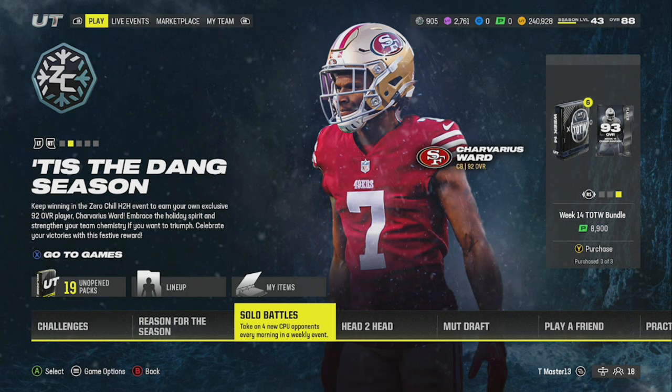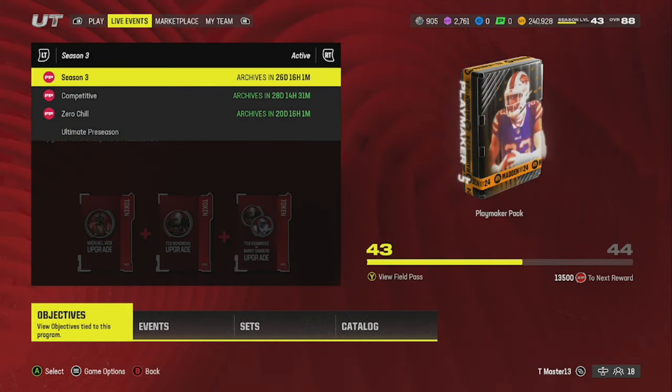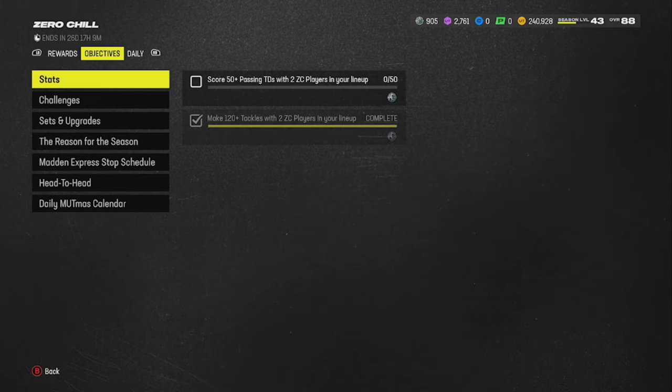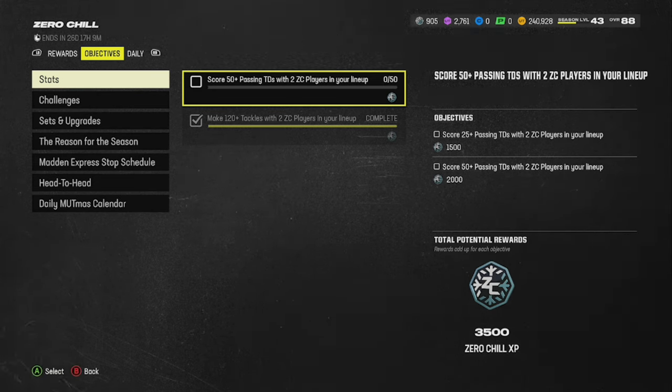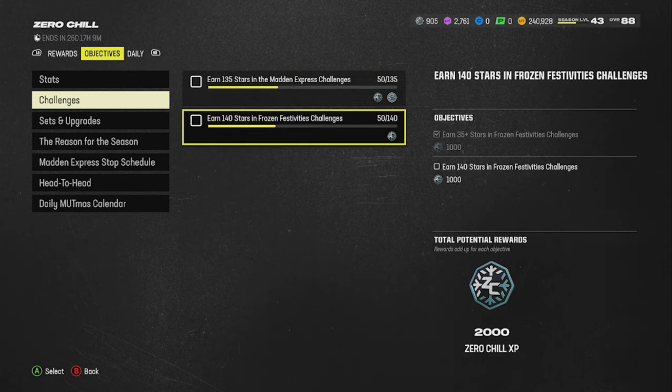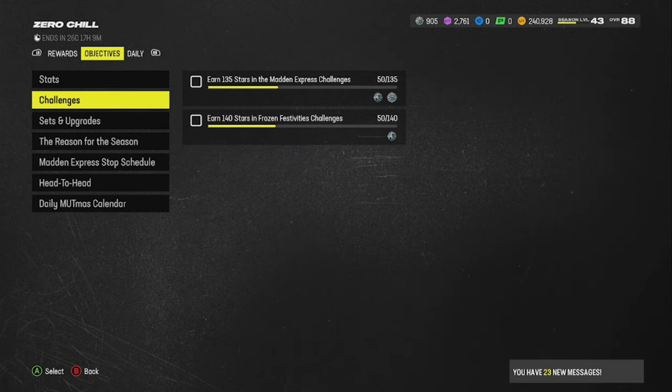This 'Reason for the Season' — you have to complete this to get some more free snowflakes. Go over here to Zero Chill and you're going to see they updated the field passes as well. This one is new: 50 plus passing TDs with two Zero Chill players in your lineup. So make sure you still got two Zero Chill players in your lineup. You're also going to be able to get some more milestones for the challenges, of course. The sets are still the same.